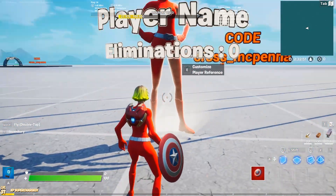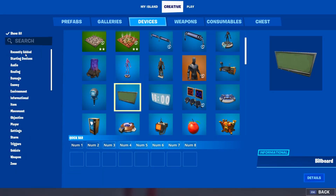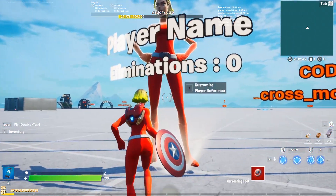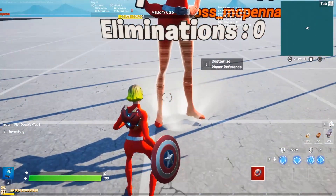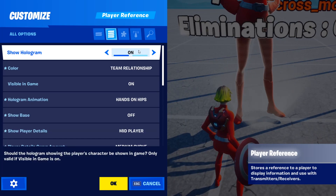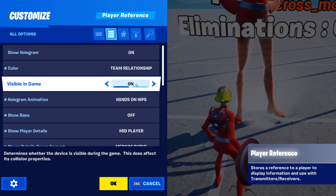First, we need to set up the player reference. The player reference device is a new device that allows you to register a player and show its skin and name in-game, along with other cool things — but we're only going to use its first use in this video. For this device, set it up like so: Show hologram on, so you see the top player's skin. Color to team relationships — that's optional, but it will change the color depending on the player, which is cool. Visible in-game on, of course.